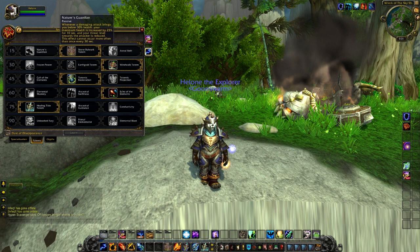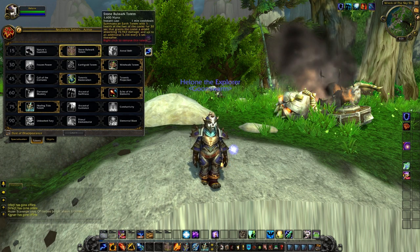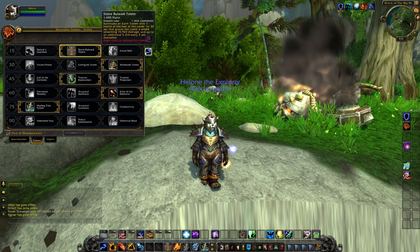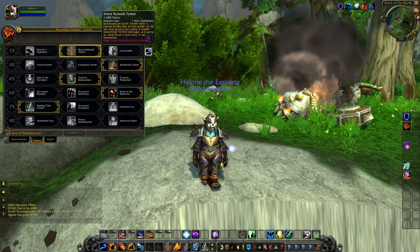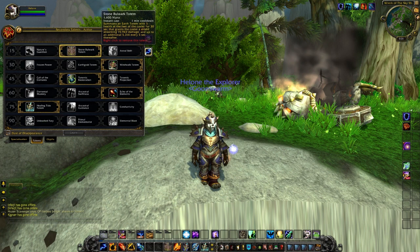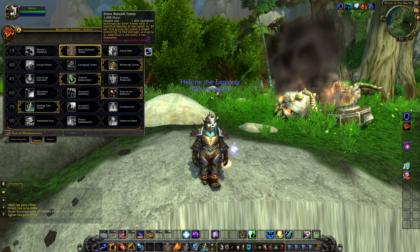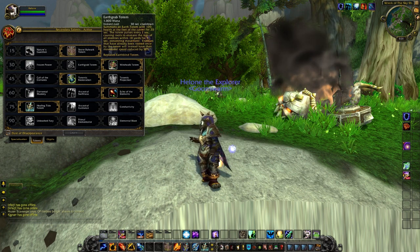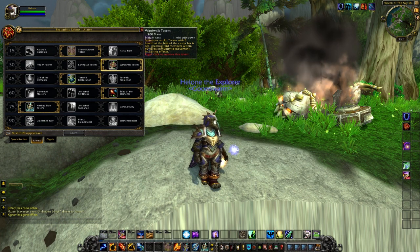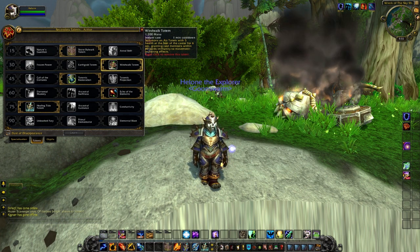Let's go ahead and jump right into the Talents at level 15. We pick up Stone Bulwark Totem. It is on a 1-minute cooldown, and it summons an Earth Totem with 5 health at your feet for 30 seconds, and grants a shield absorbing 16,000 damage, up to an additional 5% every 5 seconds thereafter. Not great, but it's a pretty decent Totem. Note that all Totems are situational now, and not really any passive abilities with them.